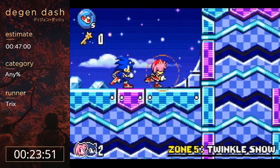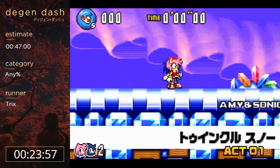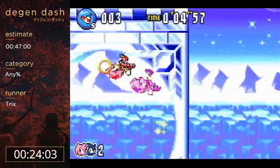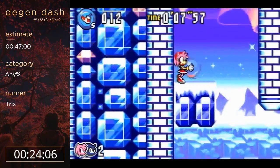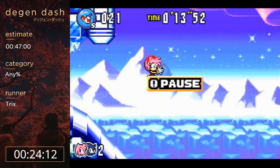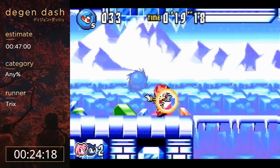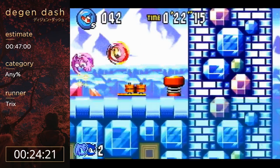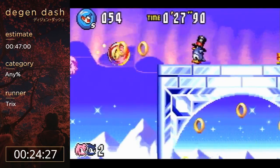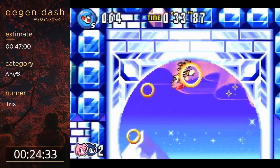Normally once you're mostly past all the random stuff, you're just thinking about playing well. Twinkle Snow - this is the first level, but the second level of Twinkle Snow is the only level in the game with a major skip. It saves about 30 seconds and it's the main reason we unlock Amy. It's probably the most interesting part of the run. I do think the other levels in Twinkle Snow are pretty fun as well though - this level has pretty nice movement.